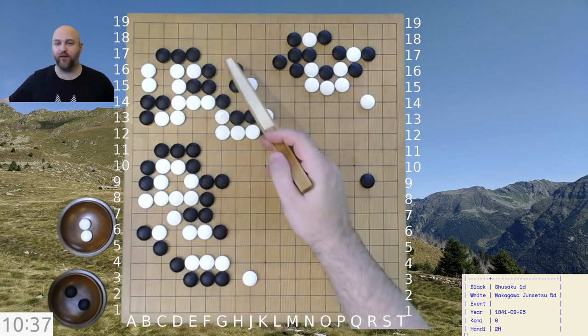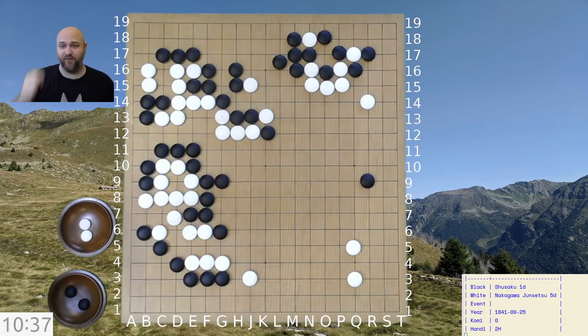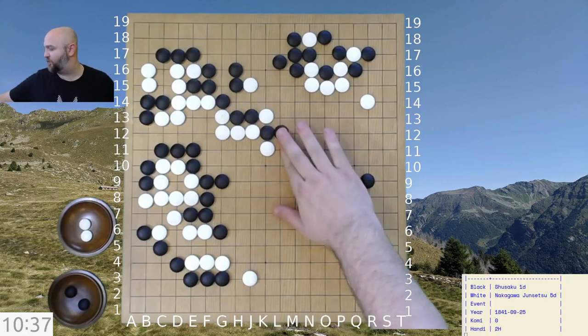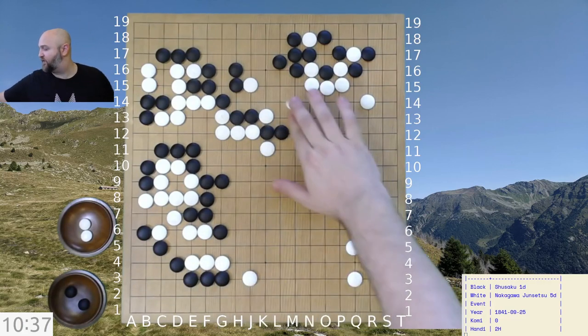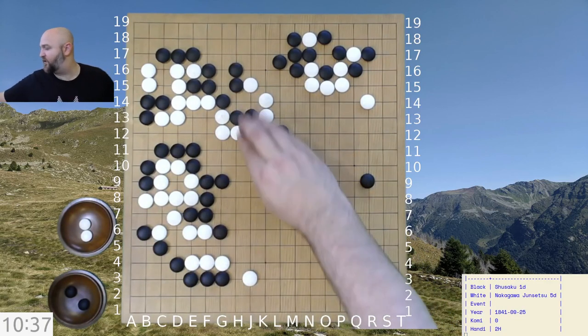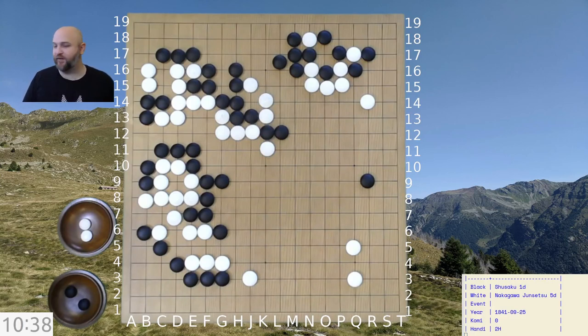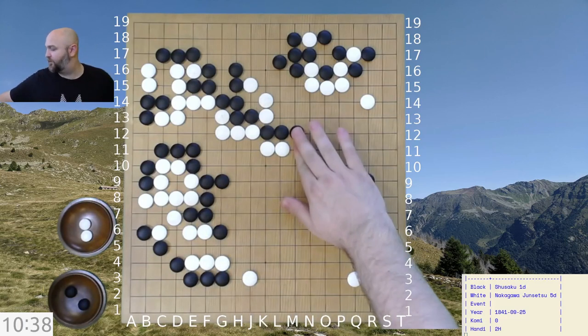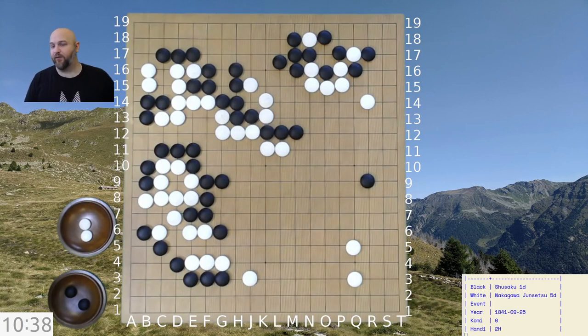Technically this move is a three-and-a-half-point mistake according to KataGo, but the end result is very similar to what happens in the game directionally. White gets to come back here — we're going to extend here, which gives white another sente move over here, because black needs these stones to stay alive — no snapback please. White continues to build strength towards the center. We now have to consider these two cutting points here for white — they are the dangers that white is playing with.